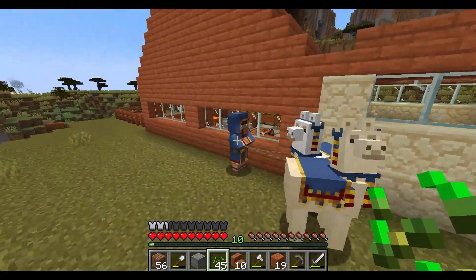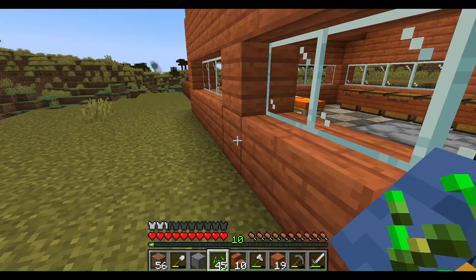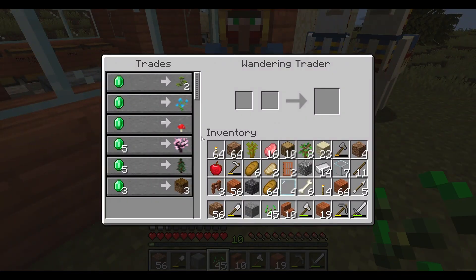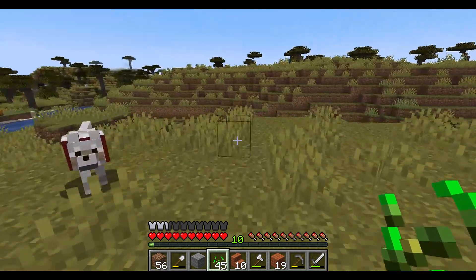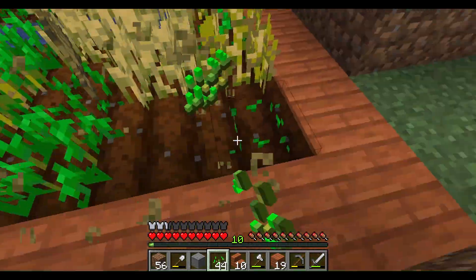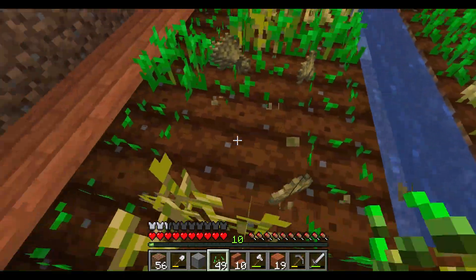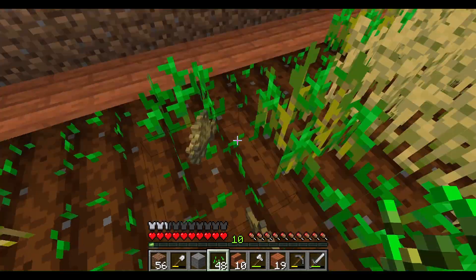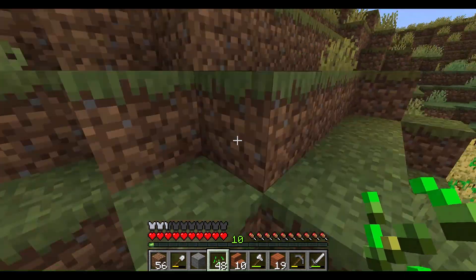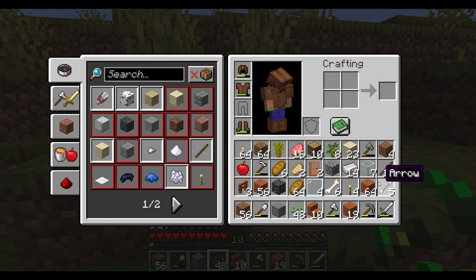There's a wandering trader — what do you have? A cherry sapling for five emeralds? That inflation is crazy. Now I'm on midterm break so no more school for a while — happy days!